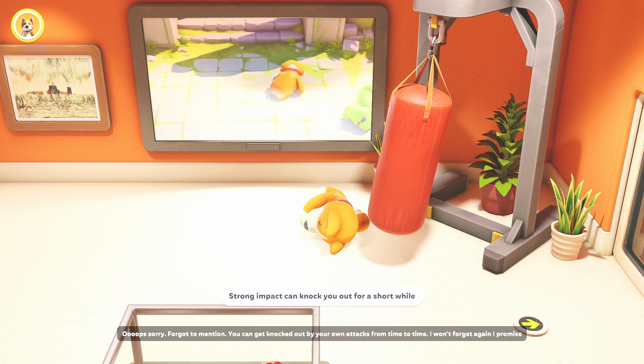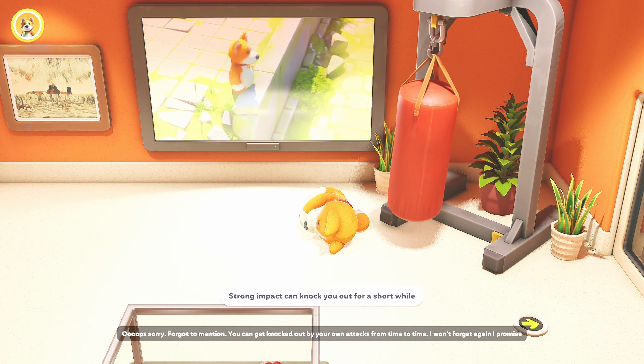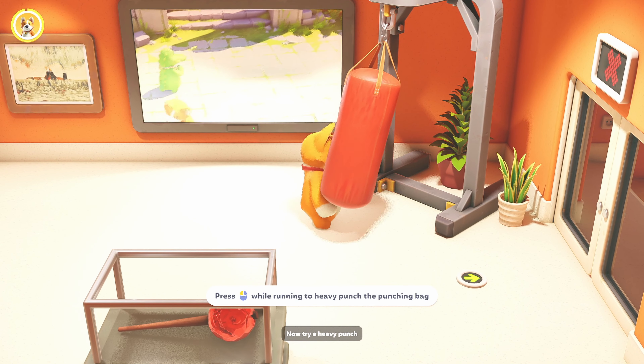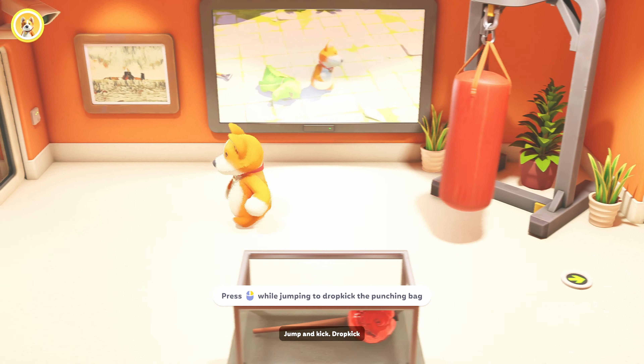Oops, sorry. Forgot to mention — you can get knocked out by your own attacks from time to time. I won't forget again, I promise. Now, try a heavy punch. Jump and kick. Drop kick.